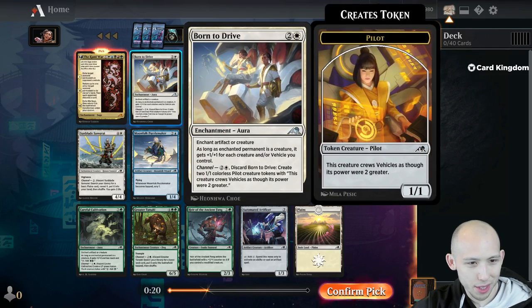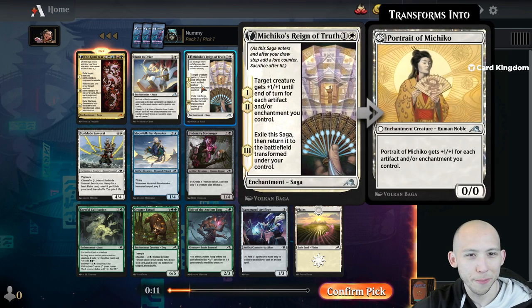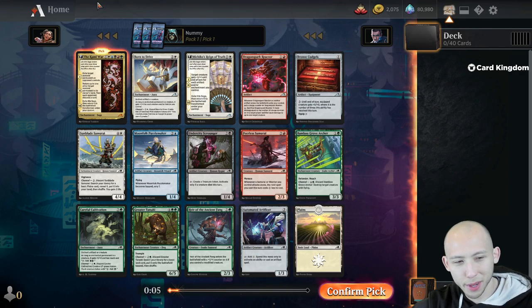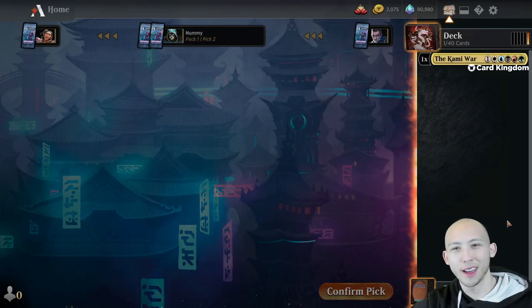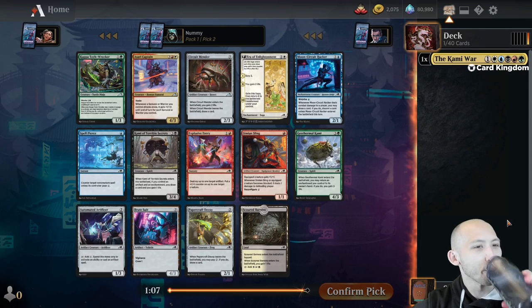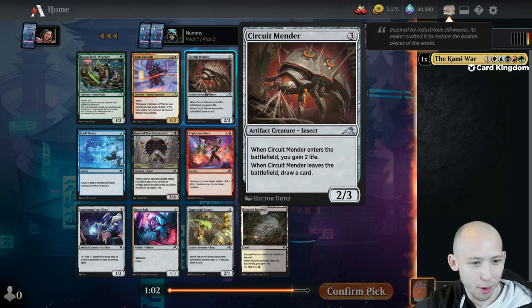What are the real choices in this pack? Probably Dragonspark Reactor - this card has been fantastic. I've only done like 4 or 5 drafts now, but this card has been an all-star. Michiko's Reign of Truth has been pretty good too. I'm probably going to time out on a lot of these picks, but let's first pick the Kami War and try to have some fun.